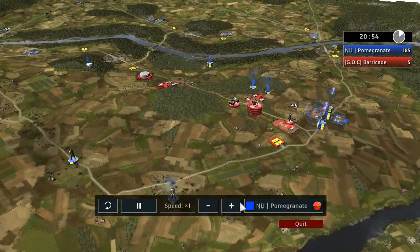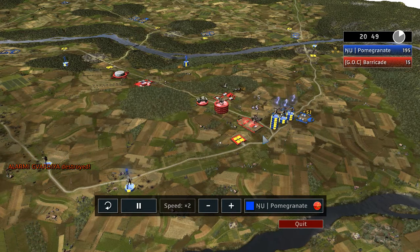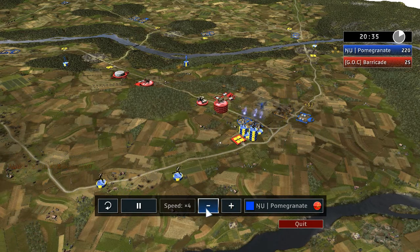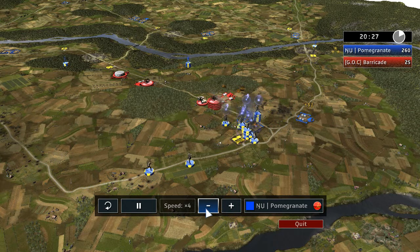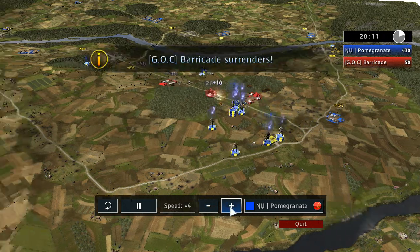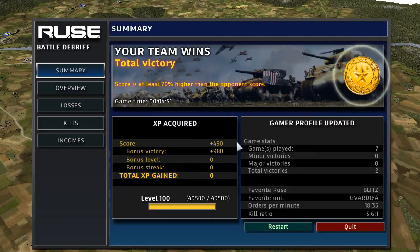I'm just going to speed this up since it's over. This player will not surrender — he's losing barracks, has no means to stop the enemy troops, but will not surrender. And now he surrenders. Well, that was a really quick and weird game. Thank you for watching — I'll see you all again. Thank you very much.